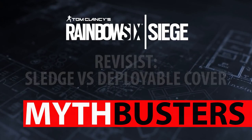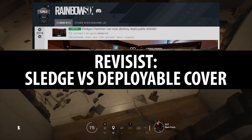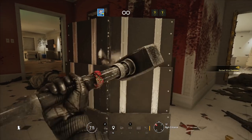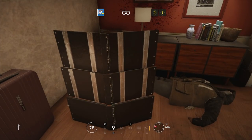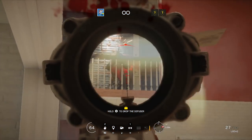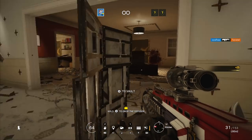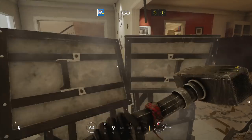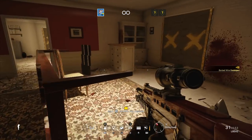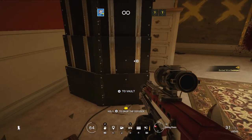So the first myth is a revisit, and this comes from Reddit. SalatGurk3, and I think he's the very first person to notice this, and it's that Sledge's hammer now destroys deployable cover. I tested this a long time ago and it did not work, but it does now. So with Operation Grim Sky, he can now take out the deployable cover with a single blow from his hammer, whether on the front or the back. It's a really good buff for him — great choice, and definitely gives Sledge a little bit more utility.